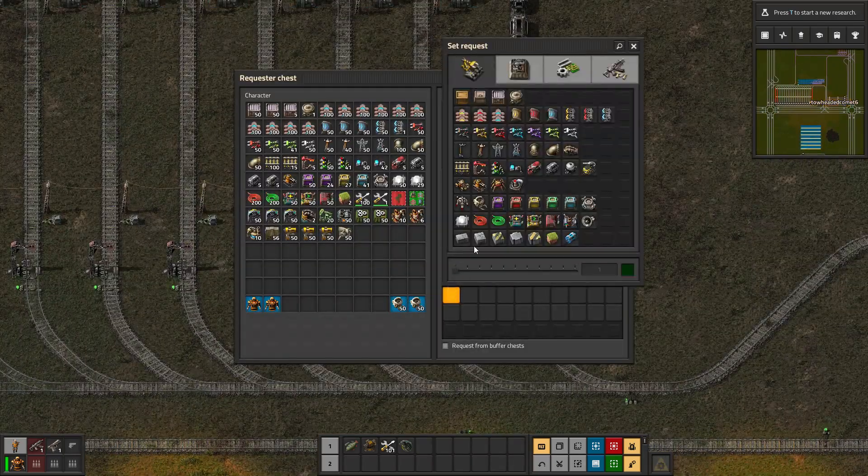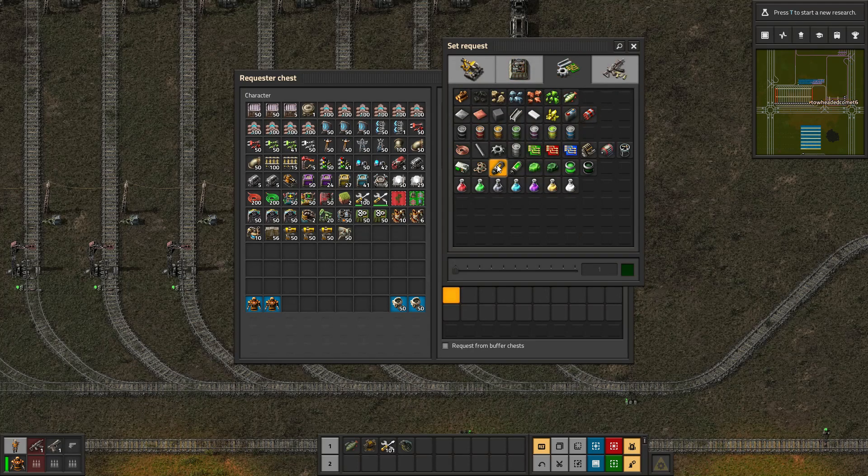Now I will set the requests on these requester chests here to be rocket fuel, and we'll deliver 50 to each chest.